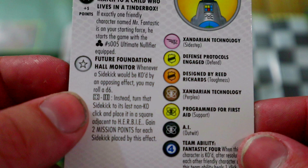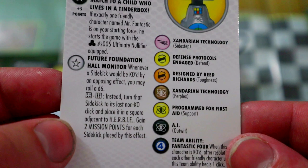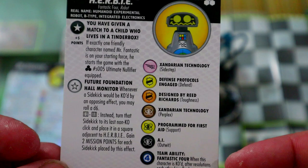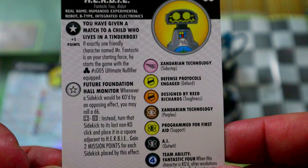His trait says: whenever a sidekick would be KO'd by an opposing effect, you may roll a d6 — on a four through six, instead turn that sidekick to its last non-KO click and place it adjacent to HERBIE, and gain two mission points for each sidekick placed. It's similar to Mr. Fantastic's trait but triggers on a four through six instead of five or six, so you have two chances to save your sidekicks.